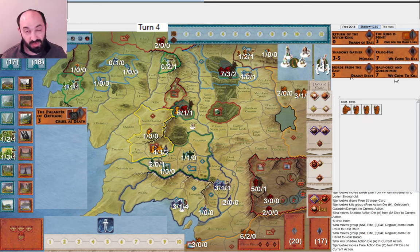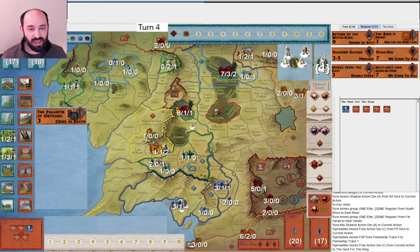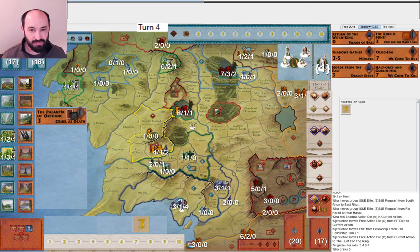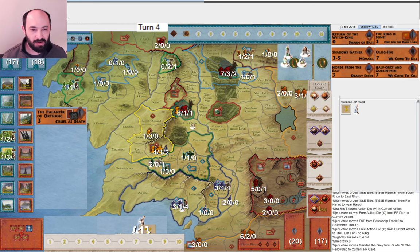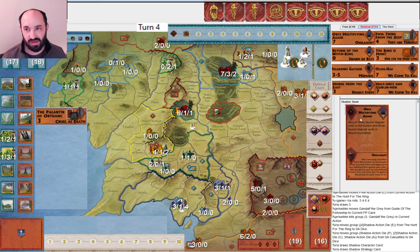I may also use Horde from the East as Deadly Strife because Deadly Strife is incredible. They move and I might have been tempted to move first — but wait, Strider's not in the Fellowship, so never mind, doesn't matter. I hit them and get a three — pretty much perfect hunt for them so far. That was my first hit, and Gandalf goes bye-bye. Just really nice for them. I basically just have to hope they don't roll a lot of Wills of the West.